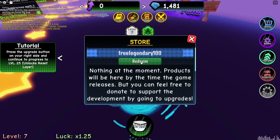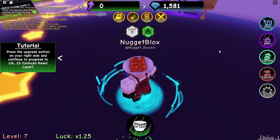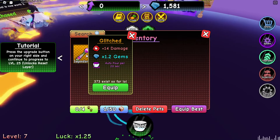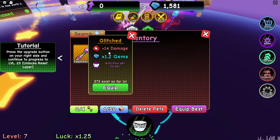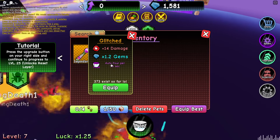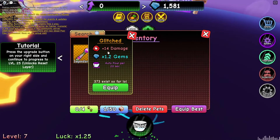The last code is 'free legendary 100' — that's how you type it. Even more gems and did we get a free legendary? Wait — free legendary glitched! Oh my god, 14 damage, 1.2k... 1.2x gems and auto pull per 20 seconds!